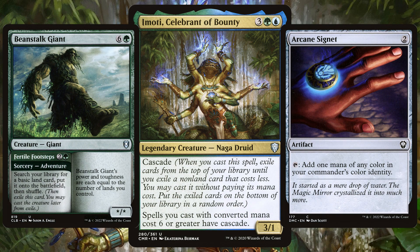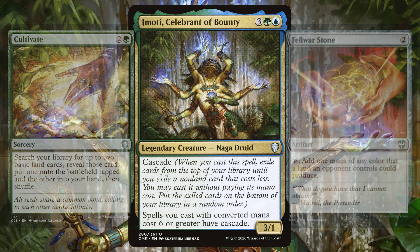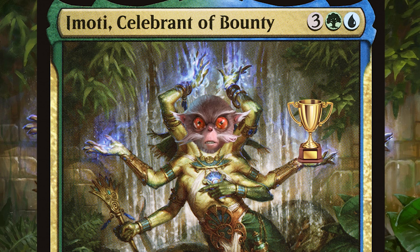Emoti isn't the cheapest commander to cast and we want plenty of mana to cast those big spells, so adding in all of that traditional ramp and more is so important. More ramp equals more big spells, equals bigger board state, equals big bad win.